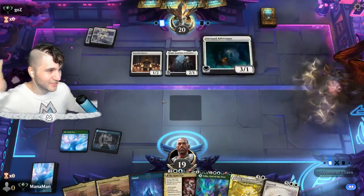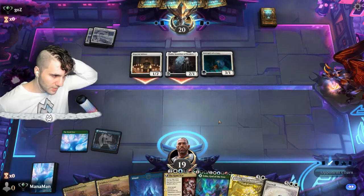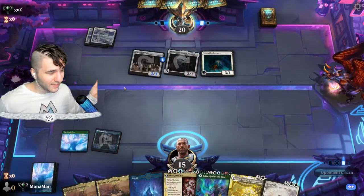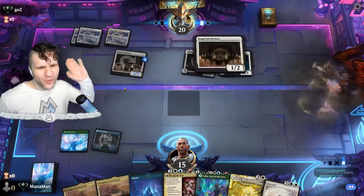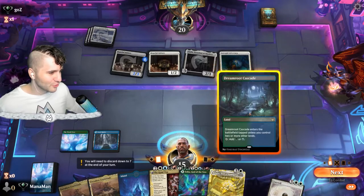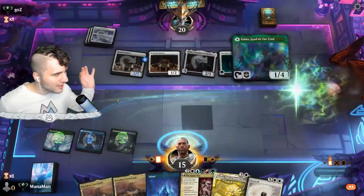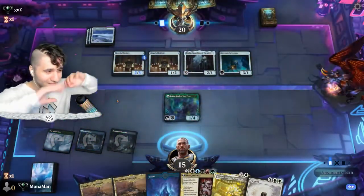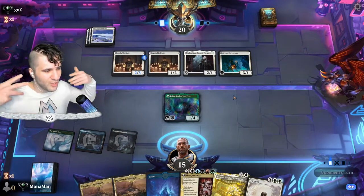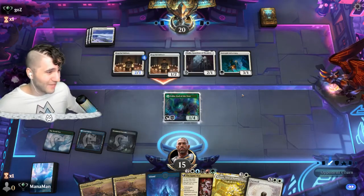On turn three we really want to get into the God of the World Tree — it's a 1/4 wall on top of ramping. We're going to trade. At least they might miss a land drop — nope, just kidding. When you play against mono white they don't make it easy. Let's go for Dream Root Cascade, play our Ziga Essica. We block out the Adversary, hopefully they don't have removal. If they remove the God of the World Tree and swing in with the Adversary it gets nasty quick.